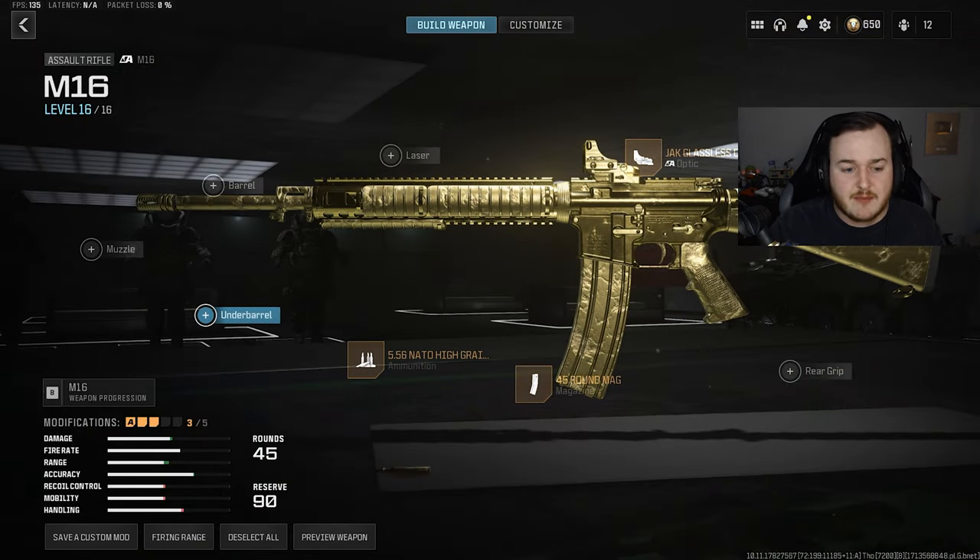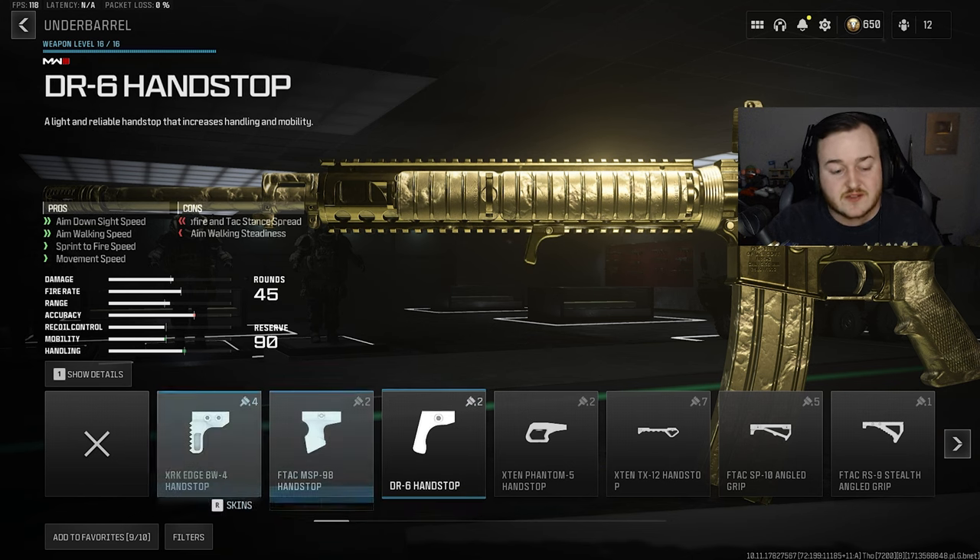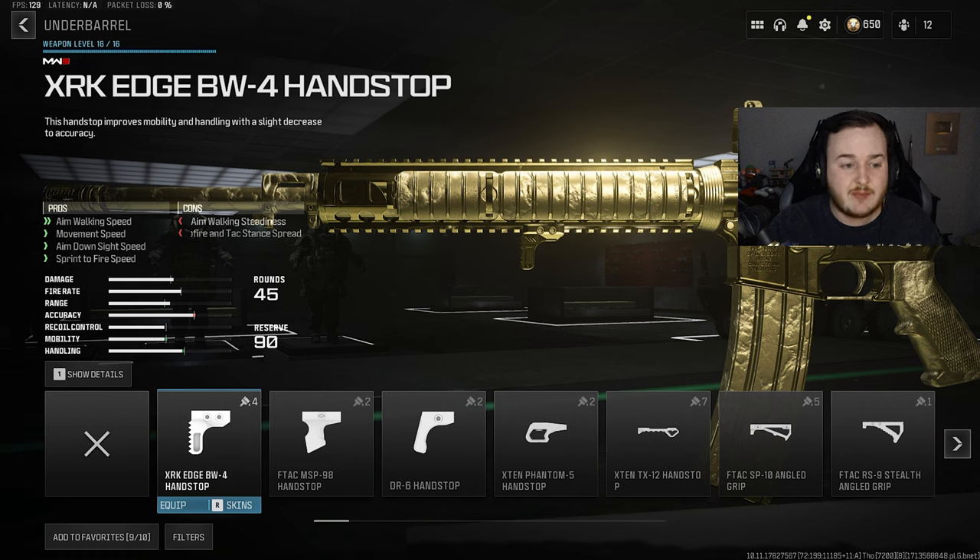To help us be more aggressive, we're adding an underbarrel — the XRK Edge BW-4 Hand Stop Grip. If you're going to run the hand stop, you need to run the Edge BW-4. This is by far the best underbarrel right now, with the DR-6 getting nerfed. You're getting aim-walking movement speed, movement speed in general, aim down sights speed, and sprint-to-fire speed. This gives us that run-and-gun playstyle — aiming down sights faster, shooting faster off a sprint, and moving faster overall to get more engagements and high-kill games.